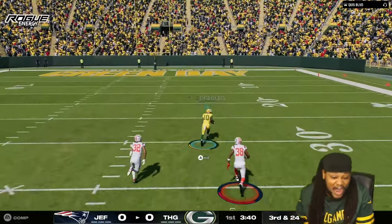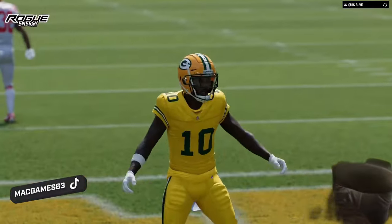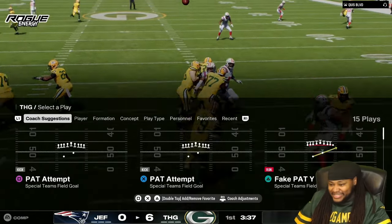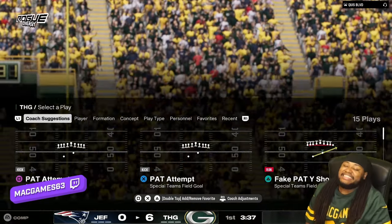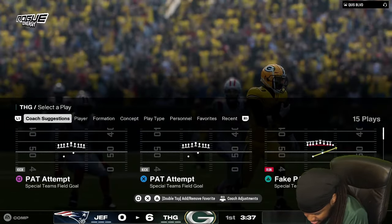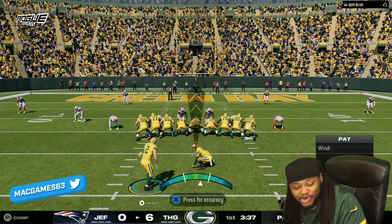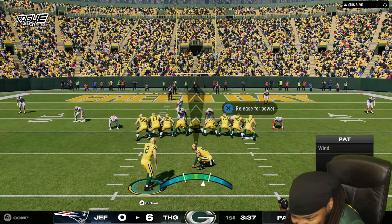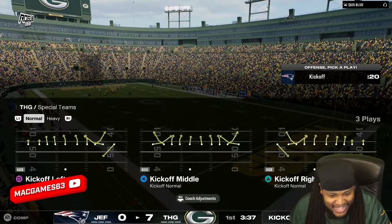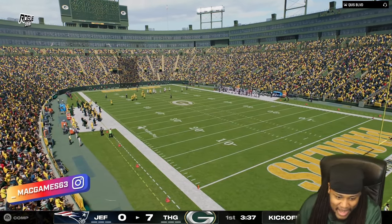Holy shit, it's very fun. The team is investigating the issue where a Tyreek Hill item was made available to earn via challenges. They're investigating the issue — it's crazy. Holy shit. GGs. I got to try and sell this guy, bro. I told you I ain't supposed to be there. That was just a bomb, bro.